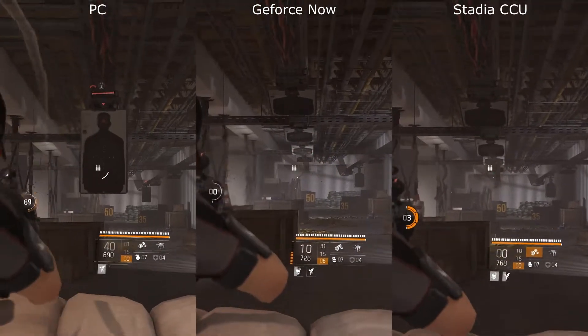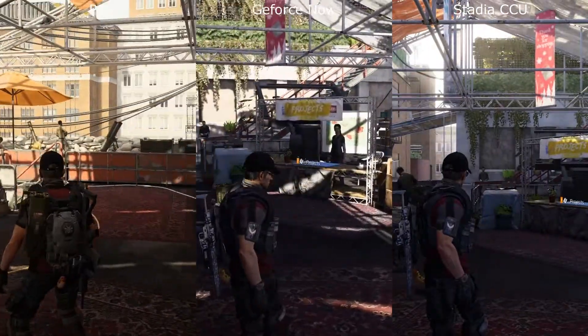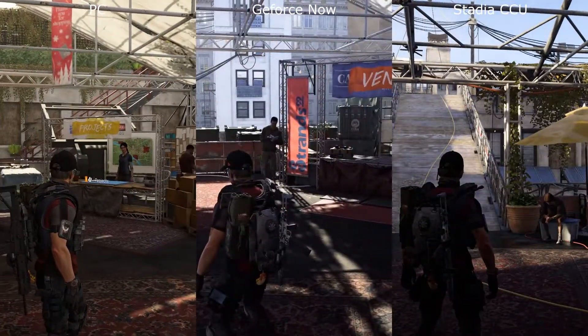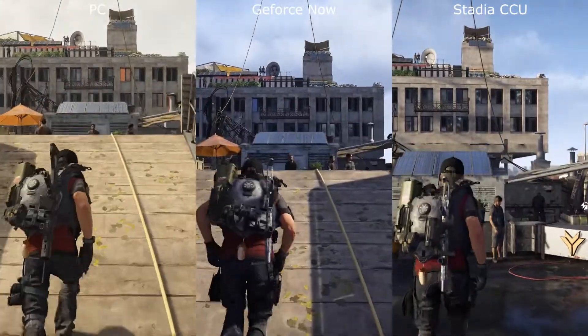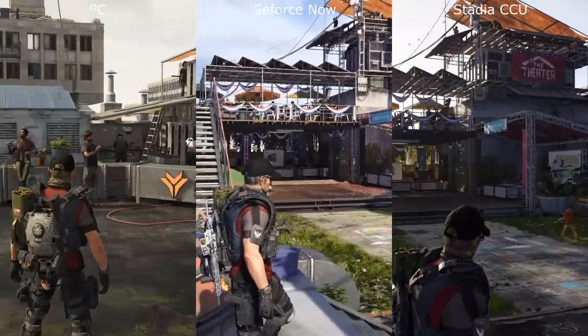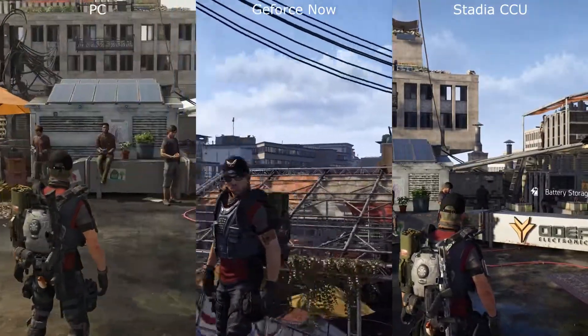As we move into full auto there you can still see not a lot of difference across the board. As we move across to the theatre district, this is where we start to see those differences shine. There's a bit more depth of colour on the GeForce Now version as we move up the ramp. There's slight detail popping in on the Stadia side, even on the Chromecast Ultra, and the contrast on GeForce Now between the sky and the buildings does seem a lot clearer.